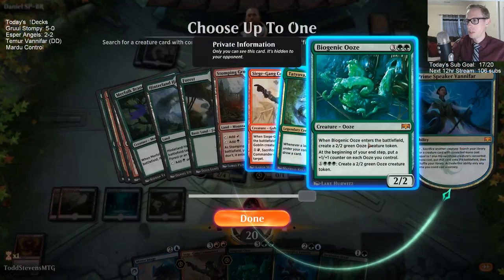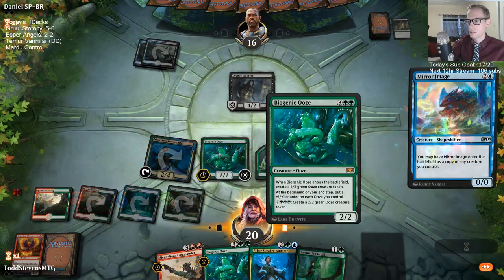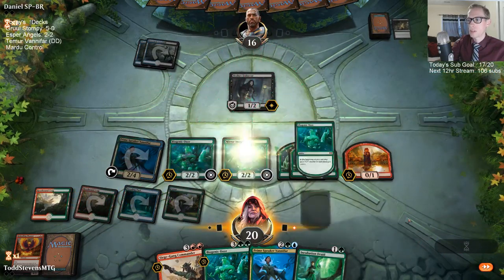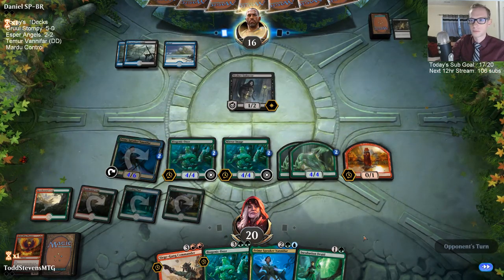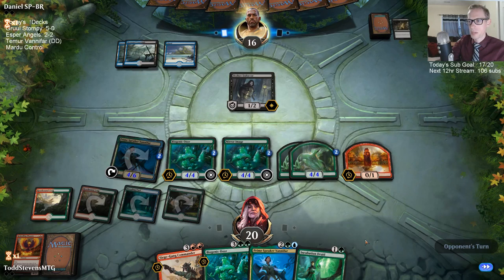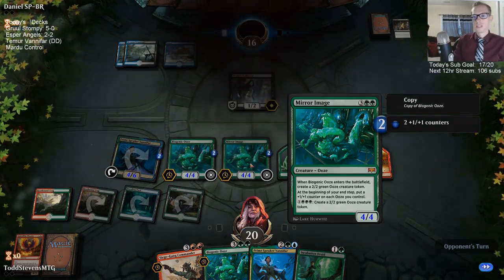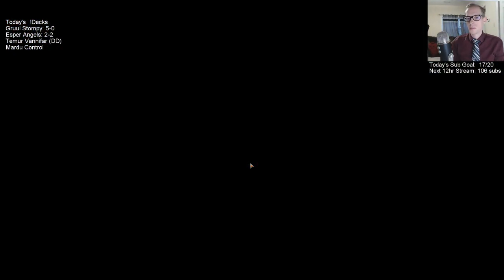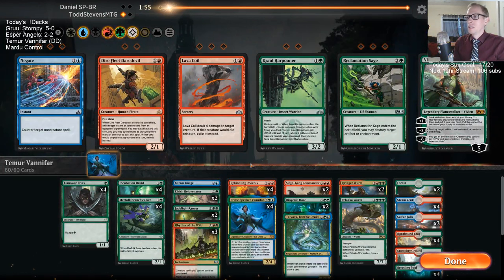I guess it's going to be Biogenic Ooze time. Looks a little ways away from any kind of sweeper. Biogenic Ooze time! Our opponent got stuck on two lands — we only had four lands ourselves and also missed the land drop, but they missed more. All we saw was Cast Down and Orzhov Enforcer — not a whole lot to see.